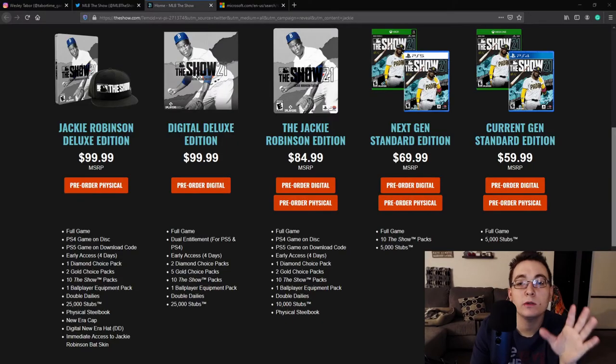So what do you need to know? Basically, if you have Fernando Tatis on the cover of your game, you are getting access to your game April 20th — a Tuesday. If you are purchasing one of the three editions with Jackie Robinson on the cover, you are getting access to your game April 16th at midnight, so you're getting early access.